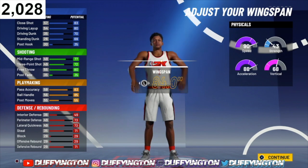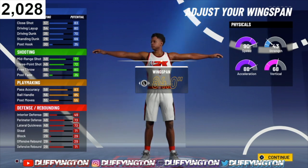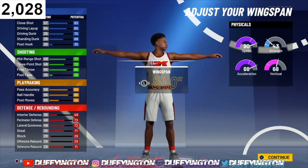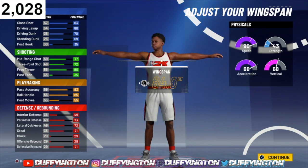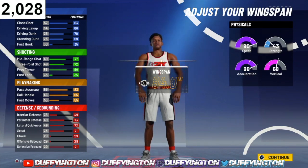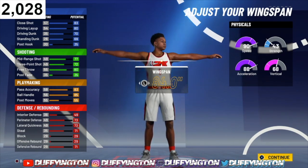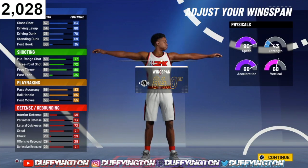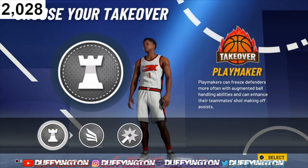The physicals may look a little slow right now, but at 99.9 plus your gym rat badge, the speed is going to be a 99 on a six-foot-seven slashing playmaker — that's ridiculous. Acceleration jumps up to 97, strength up to 52 (which doesn't really matter for a guard), and the vertical jumps up to 77.